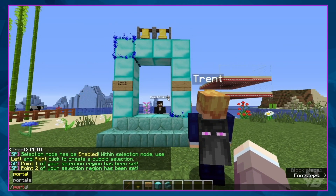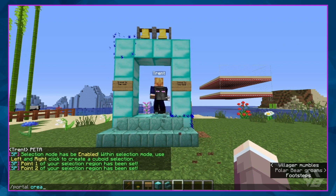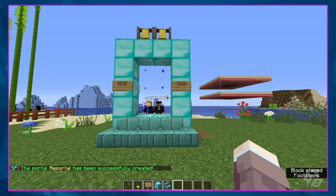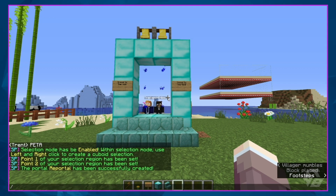And we're going to do portal — let's call it reportal. It's reportal. And then we also have to get out of selection mode, so do selection mode again.